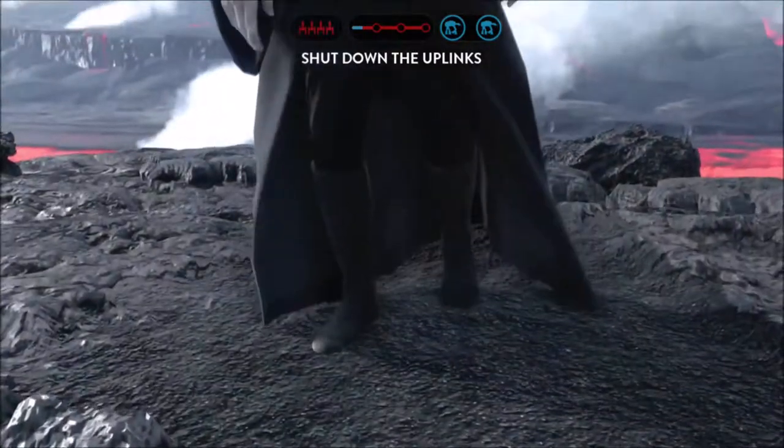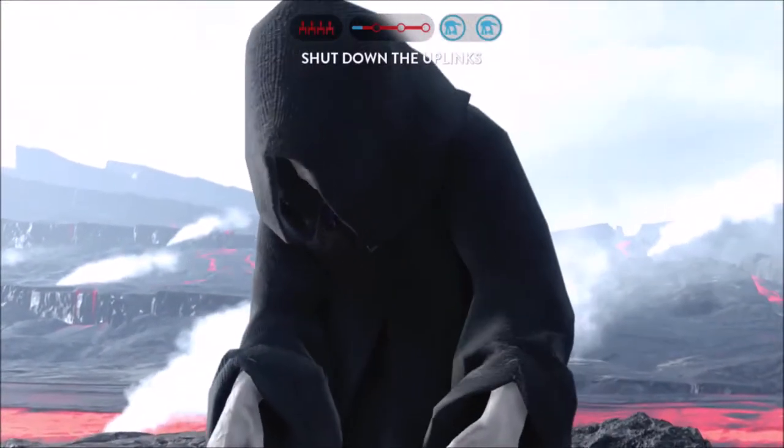Rebels have called in a Y-Wing attack, and we must deactivate their uplink station to stop their advance.